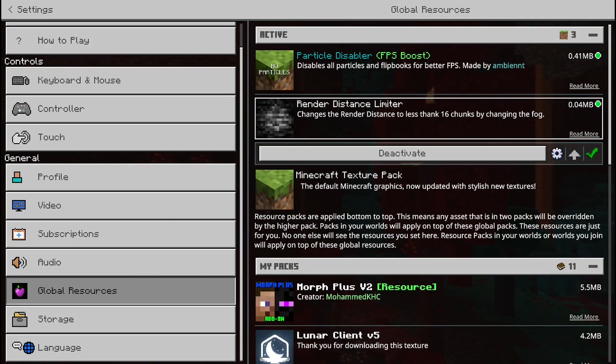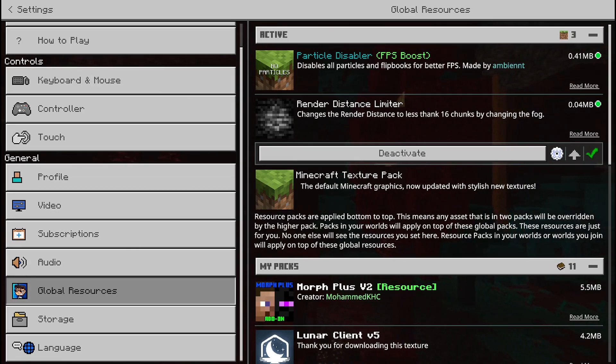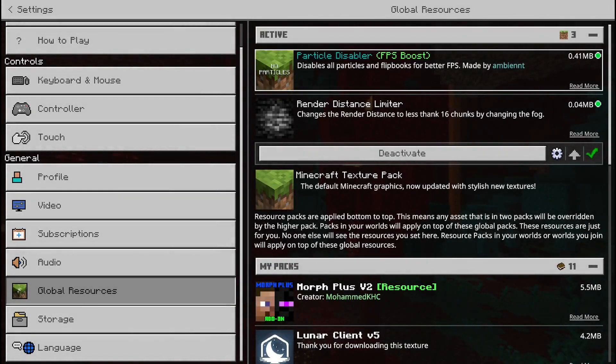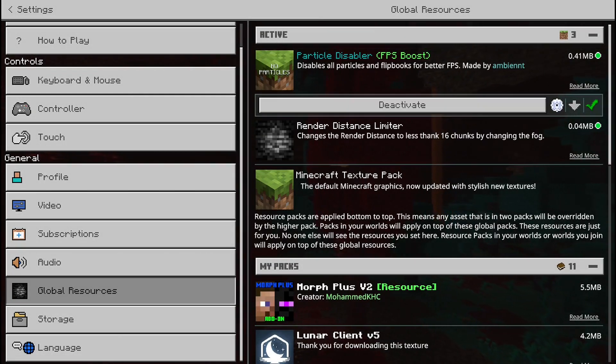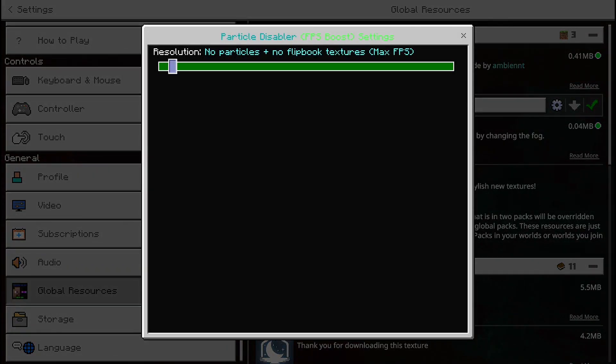Once you have activated, you need to click on the pack and click on the settings icon which you see on the right hand side. This tab will open. Now you have to make these settings all the way to the left side in both the packs. The render distance should be 2 and the particles one should be no particles plus no flip-boot texture, which is max FPS.